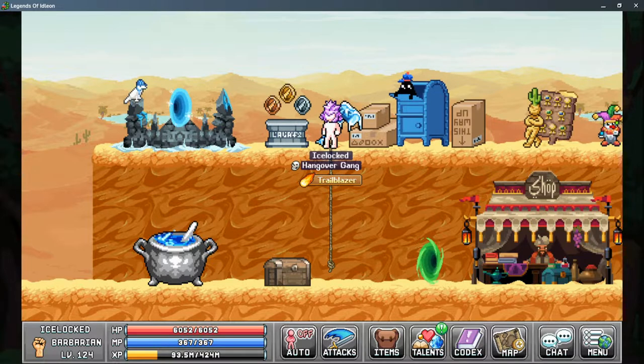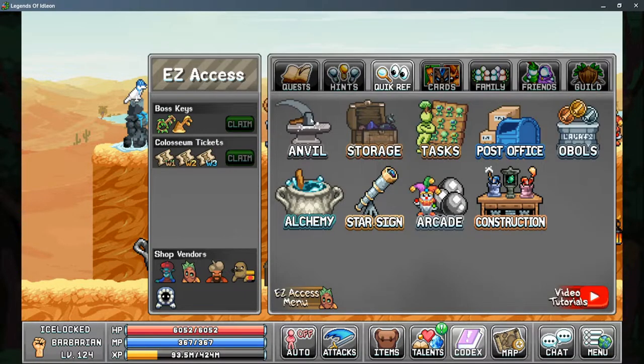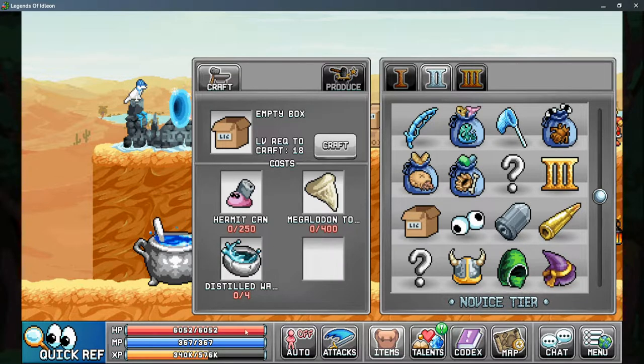The post office requires you to gather five empty boxes. The boxes are unlocked from the Anvil Tab 2, and does require some materials to make: the Distilled Water from Alchemy, the Hermit Can from Fishing, and the Megalodon Tooth from the Mimic Hole in World 2.